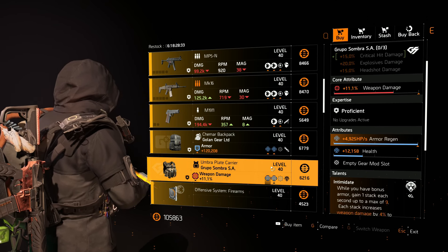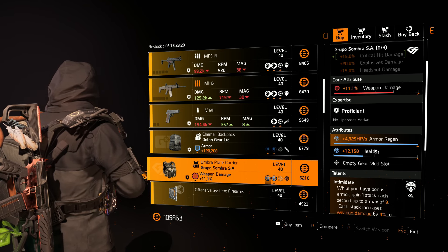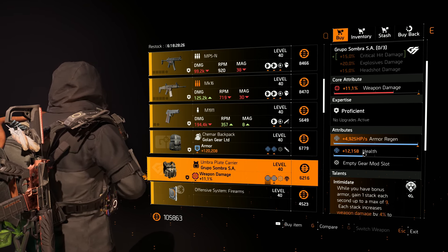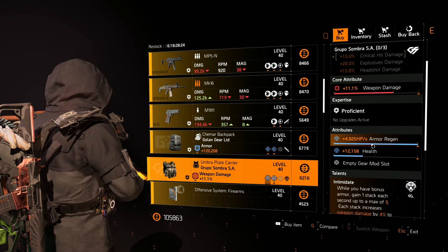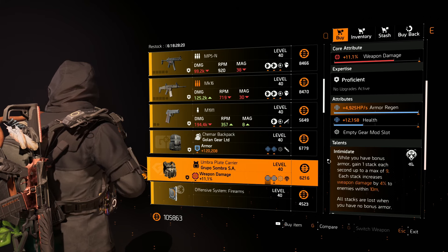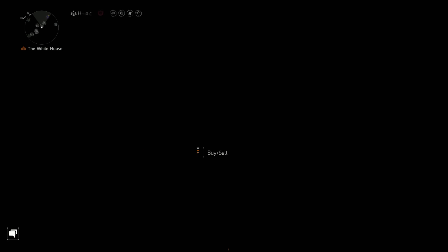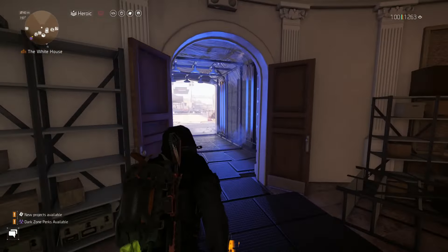This chest piece has Intimidate with a group of Sombra, critical damage, weapon damage, and you can put something else there like crit damage. If you guys need the armor regen roll for your library, grab that one and throw it in. That's about it here.